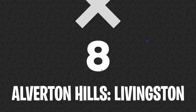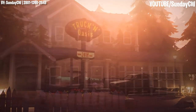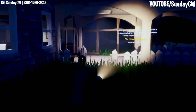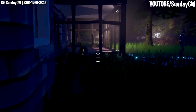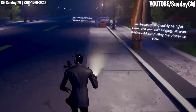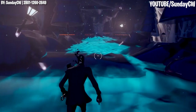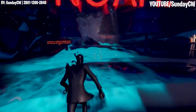Number 8: Alverton Hills Livingston. A project from a creator named Sunday CW, Alverton Hills Livingston is certainly one of the more impressive Fortnite creative mode maps that we've seen. It's basically a supernatural horror mystery story worked into a Fortnite map. With an eerie dark environment, creepy enemies, on-screen story text, and excellent level design, Alverton Hills feels like the perfect matchup between Fortnite and Alan Wake. The story ends up being surprisingly good too, so we have to recommend this one to any Fortnite players who enjoy a good mystery.